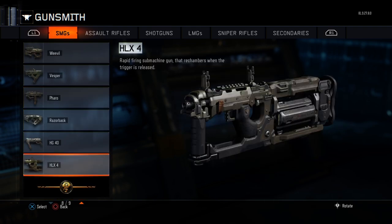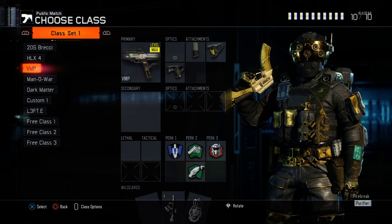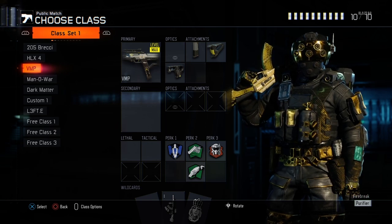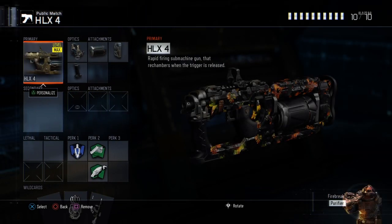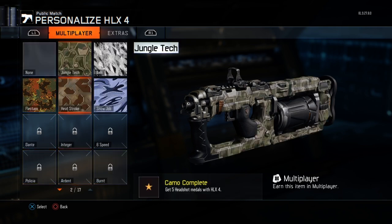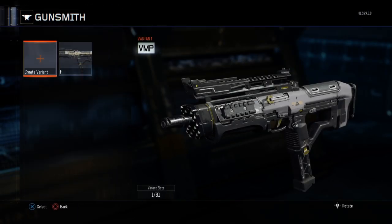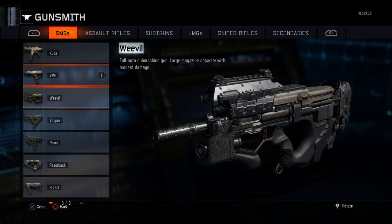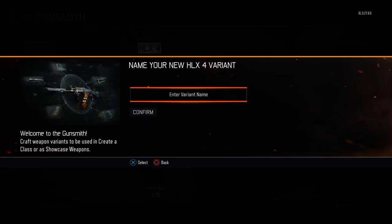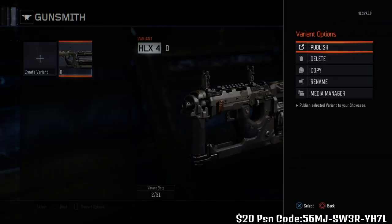Once you have that, go to the gun that you don't have the camo on. I have no diamond camo for this gun, and I'm going to copy diamond onto it. Go to the camo section and go to the gun that you don't have the camo on.